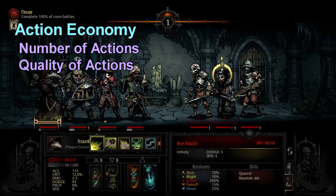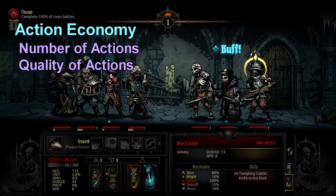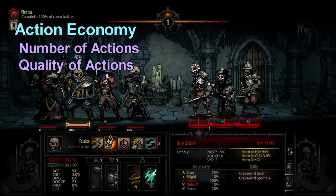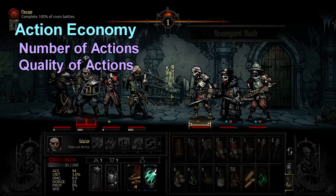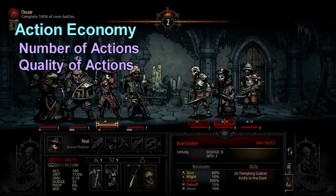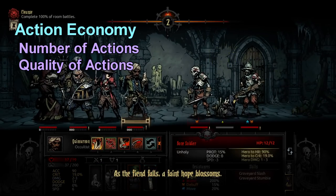Likewise, if you have your four player characters against one spellcaster casting one spell a turn, even if the spells are pretty dangerous and high level, as long as they're not just killing people outright you're probably thinking it's a bit easier — there's only one spell a turn to watch out for. That's the same idea of action economy.